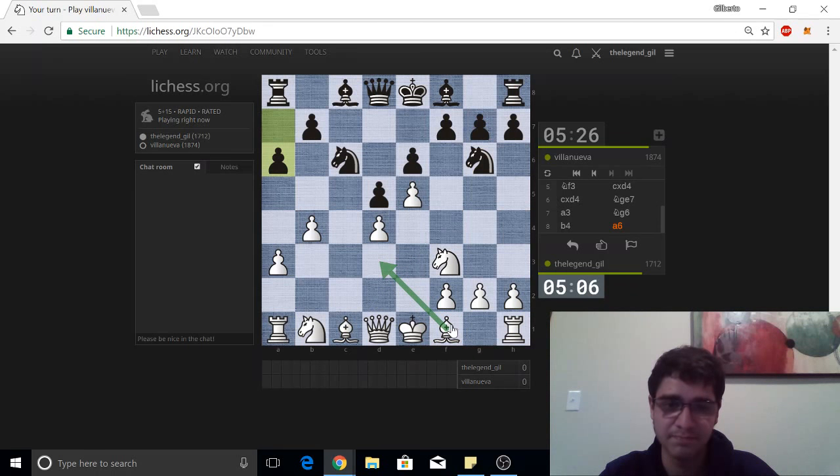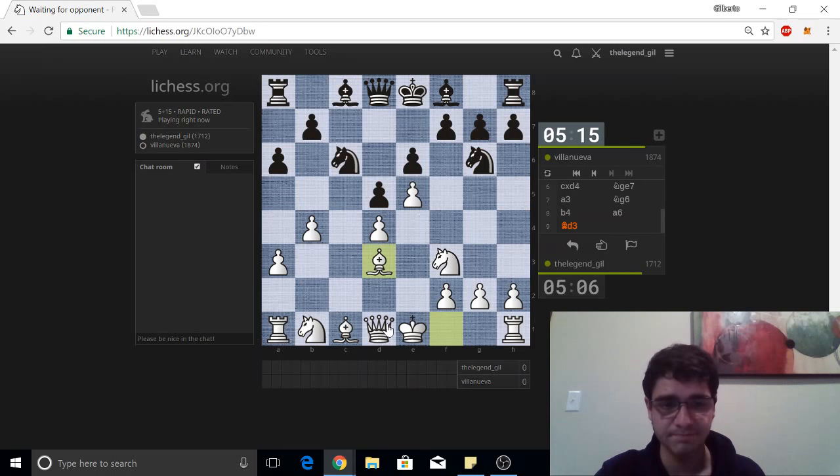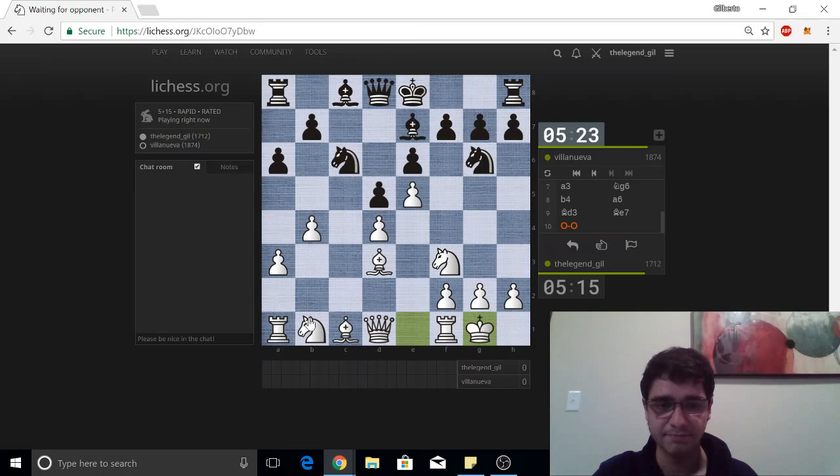Let's reconsider bishop to d3. I don't really see how more pressure is going to be ramped up against d4, so I can afford to take away the queen's protection. Plus I'm going to be playing bishop to b2 pretty soon. Let's castle. Bishop b2 is on the agenda, getting a rook on c1 is going to happen, possibly knight to d2. We're doing good so far. Notice that the knight could jump into f4 once my bishop goes to b2.